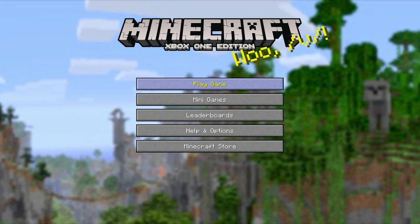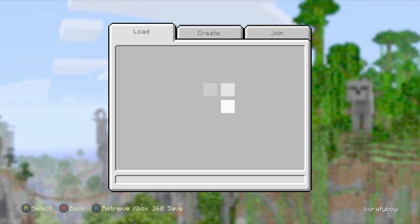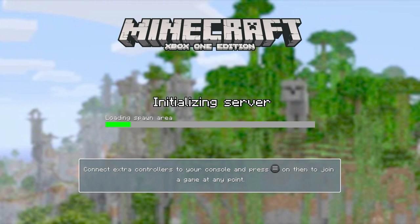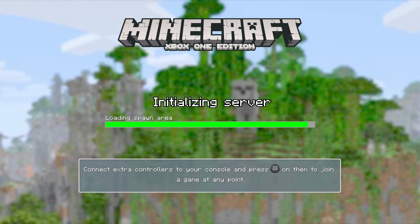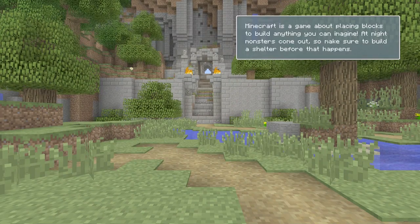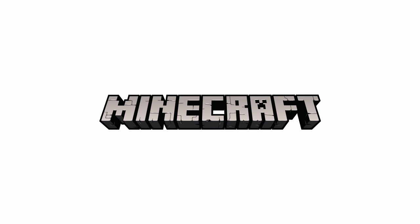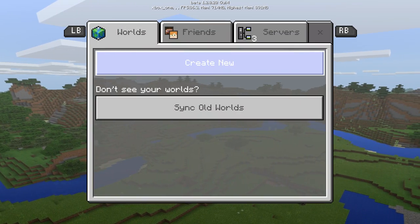Just like every other guide we're going to do, we're going to load up Minecraft Xbox One Edition, and we're going to load up a tutorial world. That's so we can then later transfer it to the new edition of Minecraft, and then we'll have a tutorial world on the new edition. You're going to load up the new edition, sync up your data, and then transfer the world over.